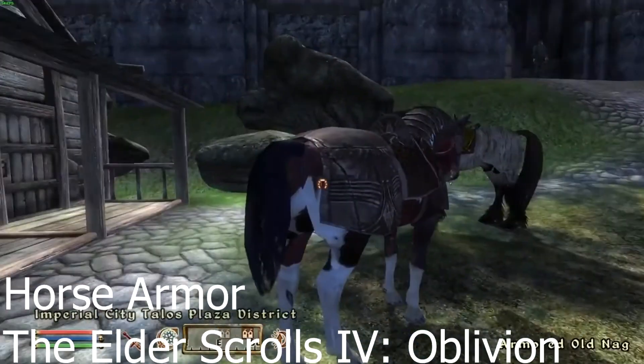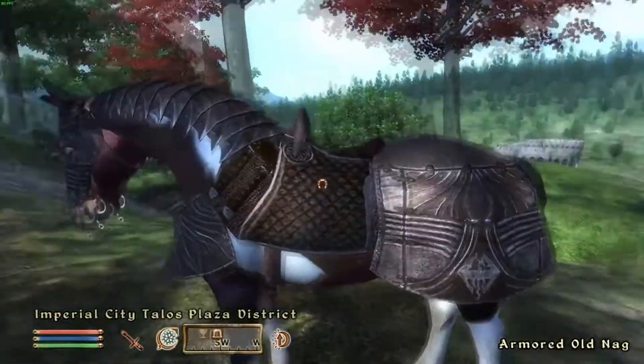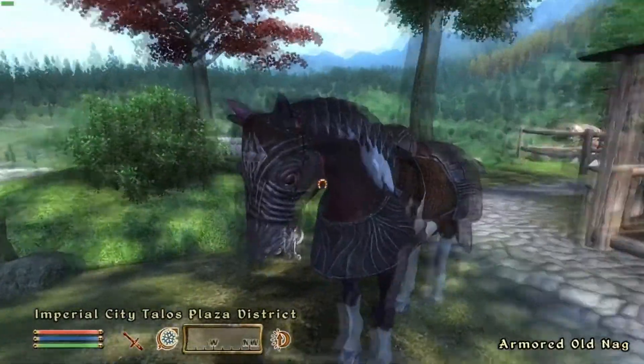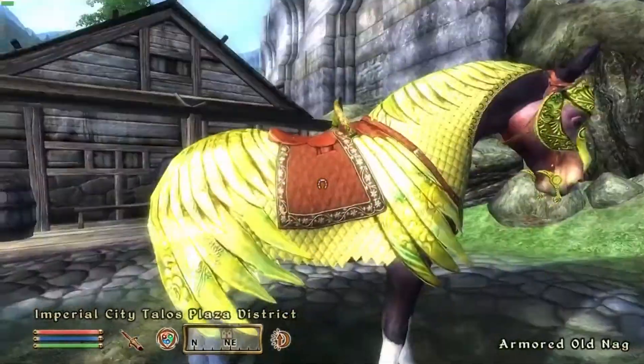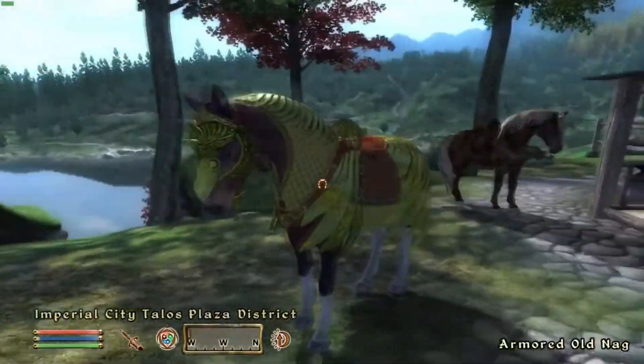Horse Armor — The Elder Scrolls IV: Oblivion. After paying $2.50, you could see your horse wearing some shiny armor, and that's it. It didn't make your horse stronger in any way; it just made it look slightly different.